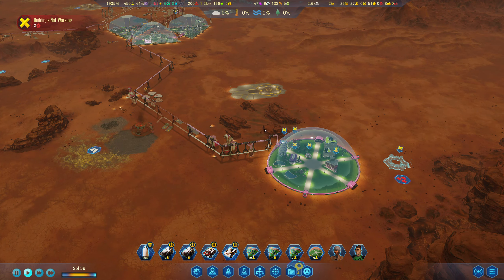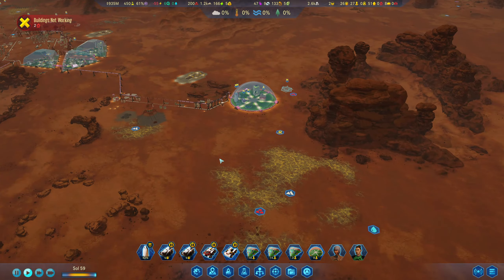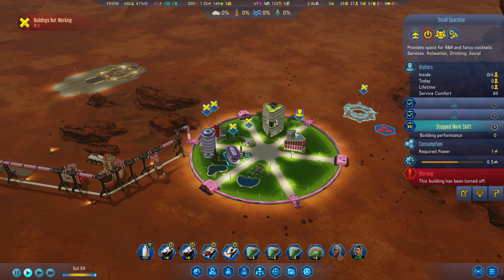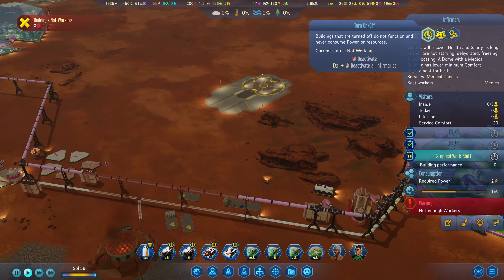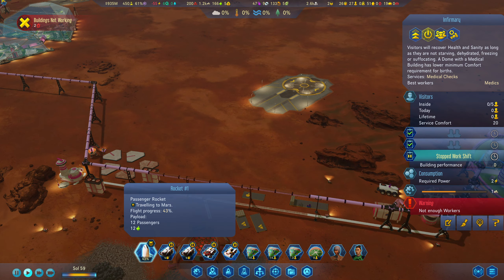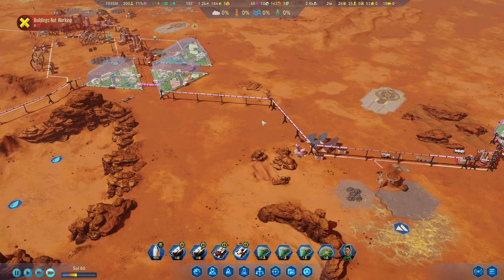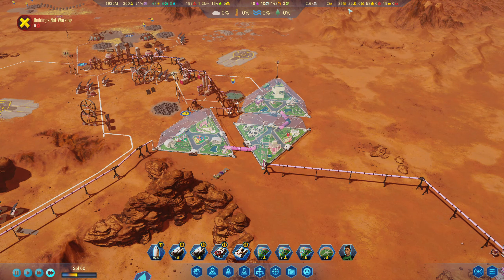Hello everyone, welcome back to Surviving Mars with Japan. In the last episode we got a new subsection done — it's going to be a pretty big hub eventually — and we've got our first dome ready. We're turning everything back on, hoping it'll be self-sufficient. A rocket with 12 new passengers is coming, though we also went on an expedition where the rocket blew up from a blowtorch and killed eight survivors.